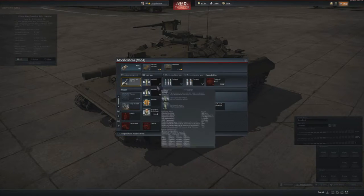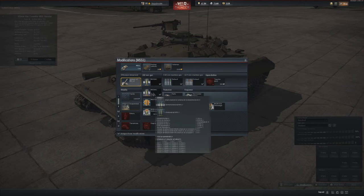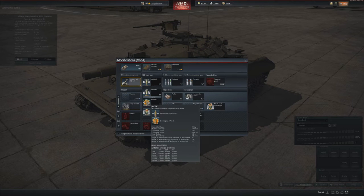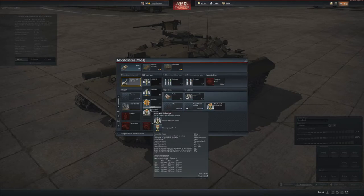Let's have a look at the ammunition. We have 354mm of HEAT penetration, which is a lot, and you get this from the very first battle onwards. Also a very good HEAT shell with 45mm of penetration, but also the ATGM which has 431mm of penetration — it also works like a HEAT shell.